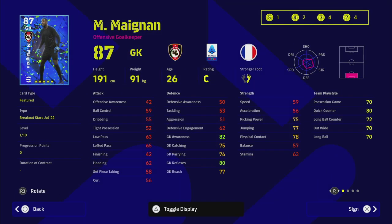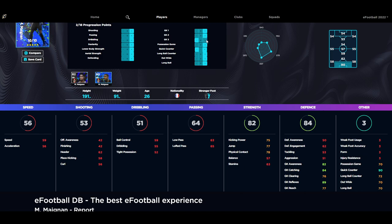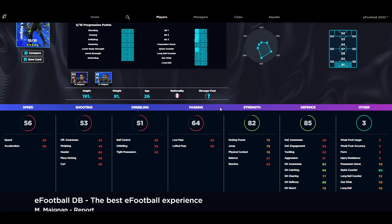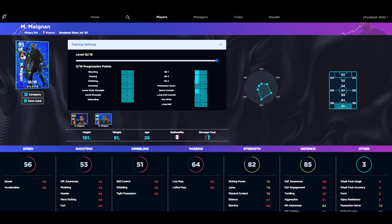Maignan, the AC Milan keeper — he is a good player, don't get me wrong, very good. He's got 10 levels to go up, and he has unwavering form which is brilliant for a goalkeeper. But when we go to eFootballDB and look at him compared to his base card, after giving him a play style and focusing on his reflexes, to get them up to 90 you have to pump in almost all your stats. He's 91 overall but only has 77 clearing and 78 reach. There are a lot of better keepers out there, and his base card actually has more levels to improve. I'd say miss out on Maignan as well.